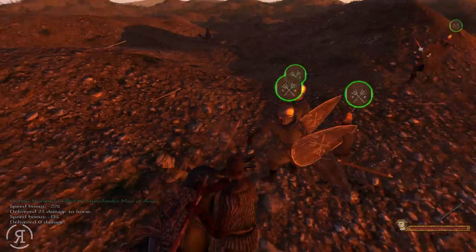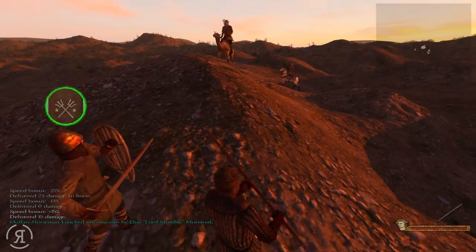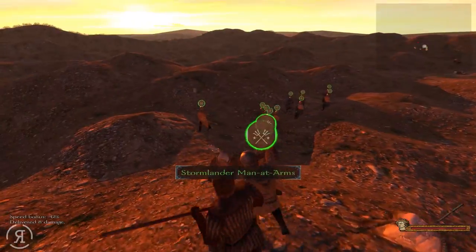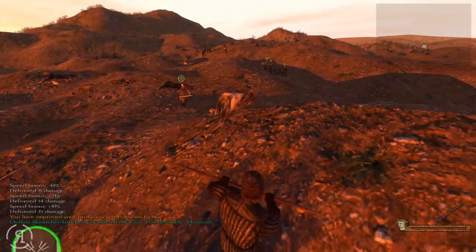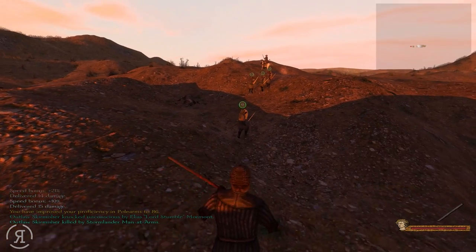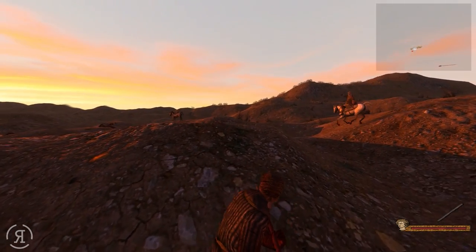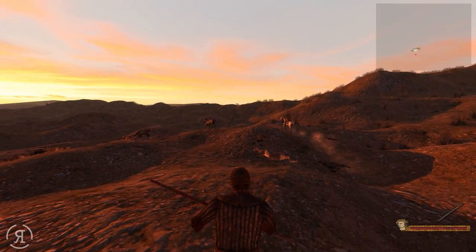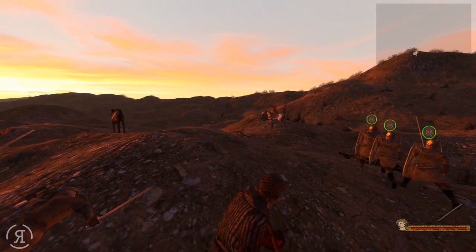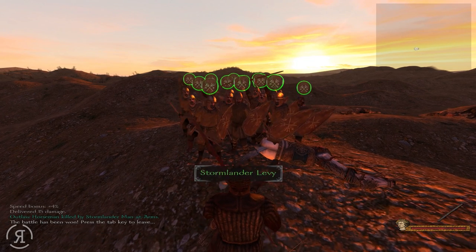I mistimed that a bit but I knocked him off his horse. We're knocking a bunch of them unconscious, which means if we find a ransom broker it's going to be very lucrative. There's only one left and we only lost one unit — I can't believe it. Come on guys, where is he going? Come back here — you can't run forever, especially from alias lord stumble moment. Seven renown, 13 morale, and we gained four prisoners — very much needed.